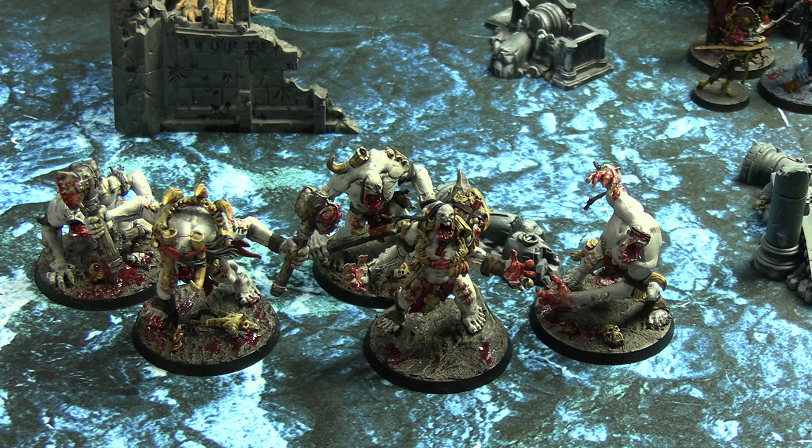One last thing to mention: a lot of them by default have the Beast rune mark, which means they can't hold objectives. You can also temporarily make them lose that with some of their doubles, triples, and quads. The only one who doesn't have it by default is the big boss — the Clawback — though there is one ability that can give him that mark.